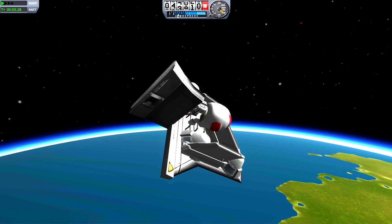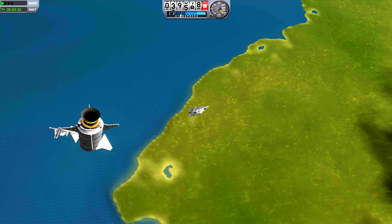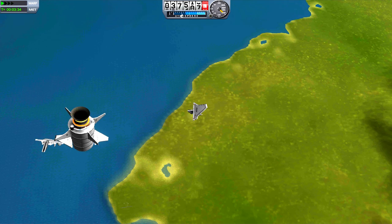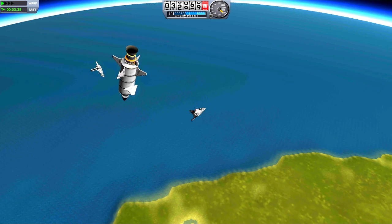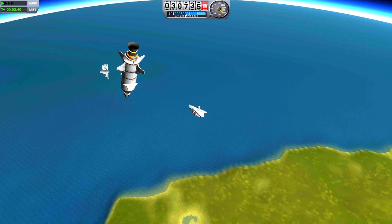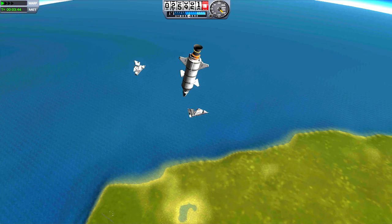But the parachutes deploy automatically — I set them to deploy before I even decoupled them, so they're going to deploy. We're getting into the thicker part of the atmosphere now. The drag chutes should be deploying soon. Hopefully he can hang on and the thing just doesn't rip off.